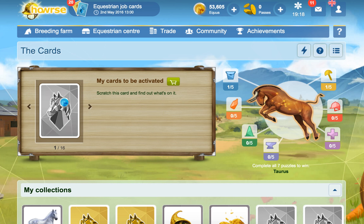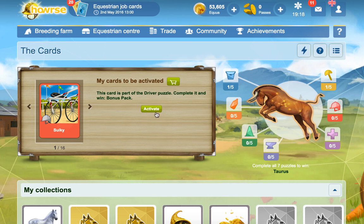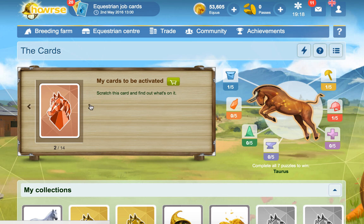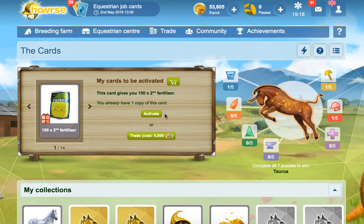Bucket of Carrots. Sulky - I'm not sure what that is. Fertilizer. Another Joker card - we'll hold that one to the end. We'll hold the Jokers to the end.